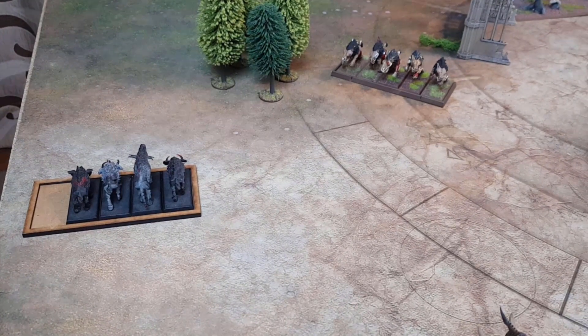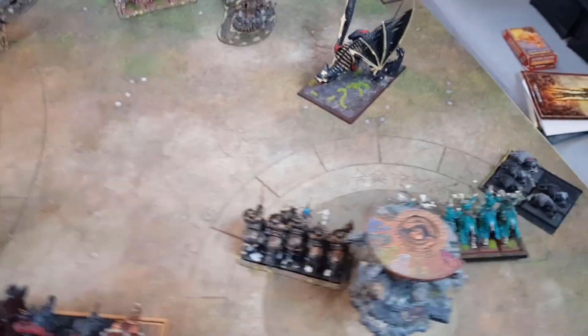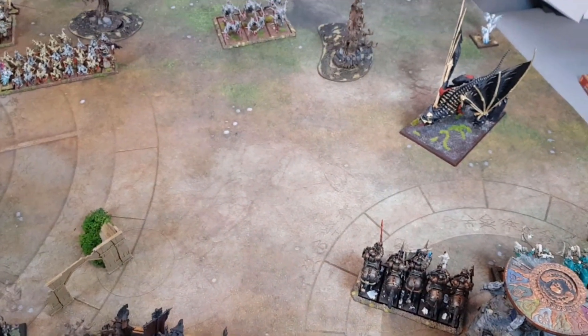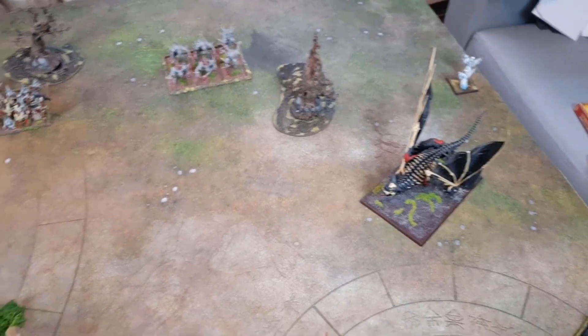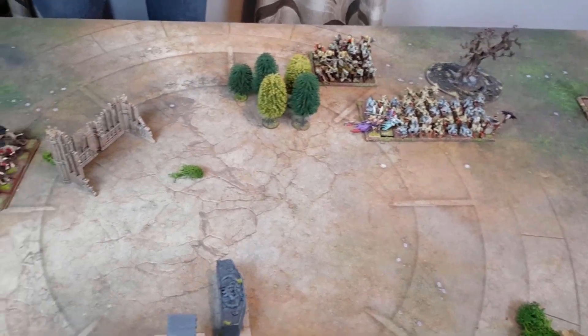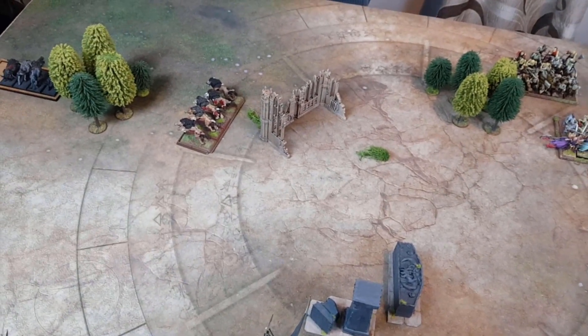Vampire Counts turn one — end of movement phase. We had no charges, although the Hex Wraiths did come and run through the Chaos Warhounds, only managing to kill one which was disappointing. The Terrorgeist has flown forward and landed here ready to do some screaming. The Spirit Host has ambled forward. Everything else pretty much stayed still. There was a bit of shuffling between the Ghouls and Zombies — some side-steps and reorganisation of characters.